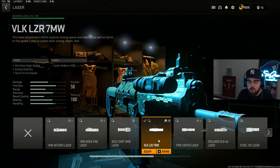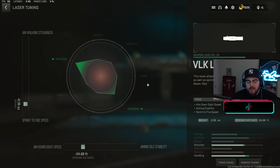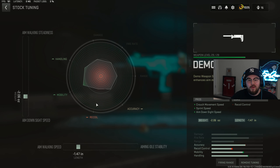Then we're tossing on the VLK LZR 7MW laser — with it being an SMG you want to be as fast as humanly possible, and this is the perfect attachment to do so, giving you guys ADS speed, aiming stability, and sprint-to-fire speed. For the tuning on the laser at negative 0.35 for sprint-to-fire speed and negative 24.68 feet for ADS speed. Then we're tossing on the Demo RXT stock giving you guys ADS speed, sprint speed, and crouch movement speed — making the MP7 a whole lot faster and where you're just gliding around the map. For the tuning on the stock at negative 2.06 for ADS speed and negative 1.47 for aim walking speed.